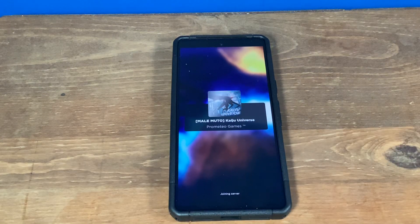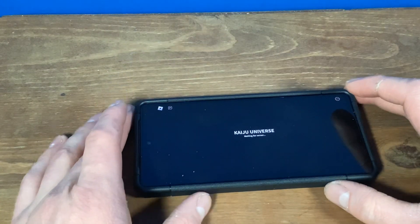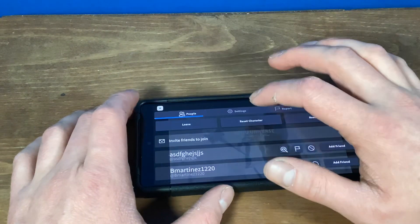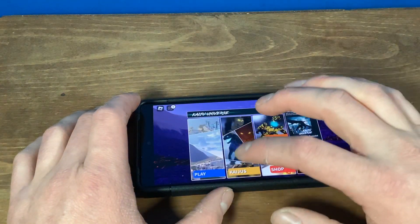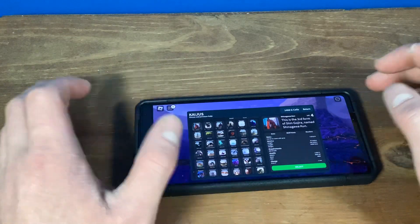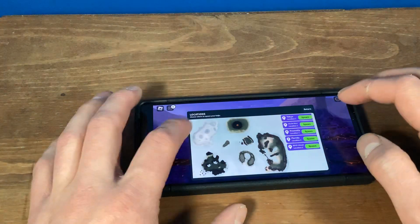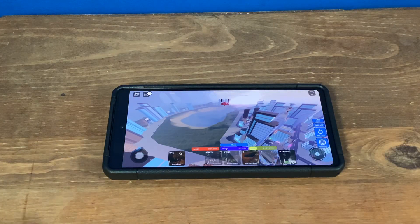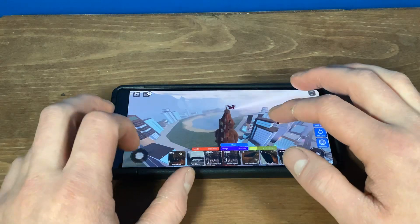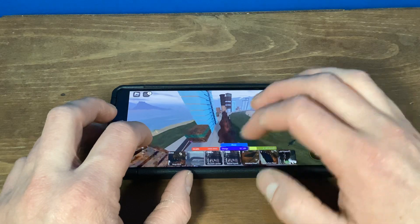This is again the Google Pixel 7. While it's waiting for server, we'll go ahead and show you — still max graphics. Going into the Kaiju game — sorry, I know I'm butchering that name. We'll go into Play, then into Tokyo, just like we were on the Samsung. This will look a lot better in person than through the camera. The point is there's no lag, it just works, even in max graphics.